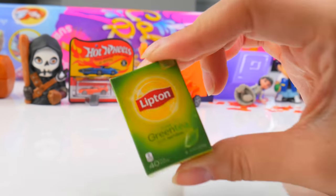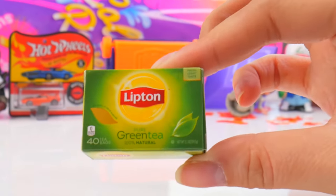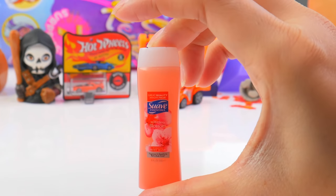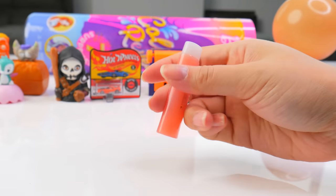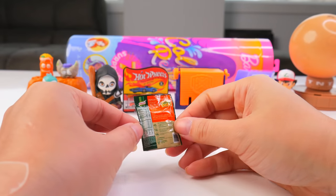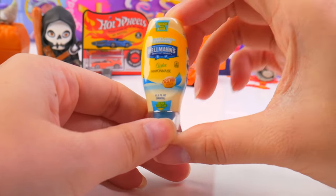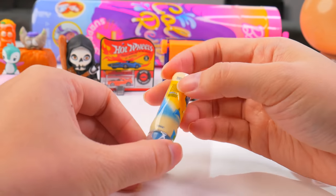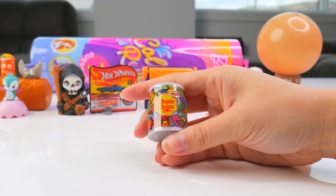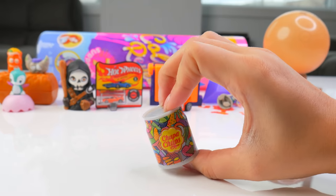It's Mini Brands time — my favorite time! It's the size of the Exploding Kittens; they should make Exploding Kittens Mini Brands — I would love it! Wake up in the morning to have some Lipton green tea because you need some caffeine in your body. Suave wild cherry blossom body wash — smelling fresh! Pasta Canora Sides chicken flavor. Mayonnaise — light mayonnaise, cage-free eggs, because I want my chickens cage-free, no animal cruelty. And finish off with some Chupa Chups — the most flavored lollipops I've ever tried!